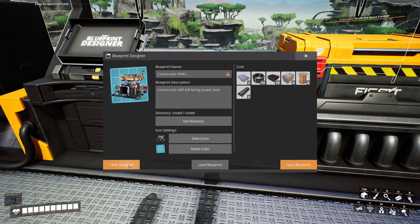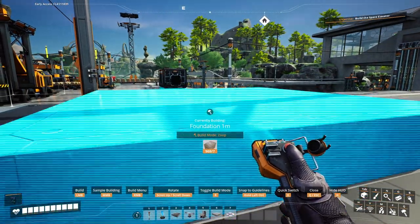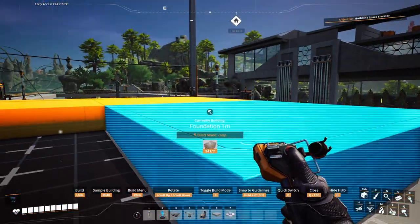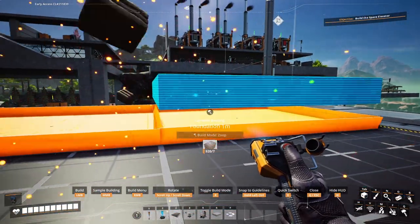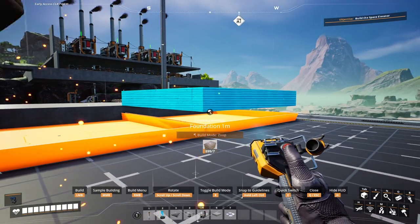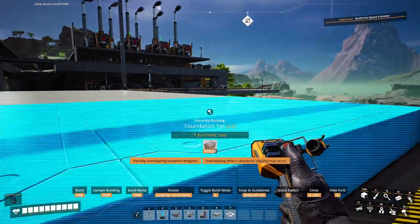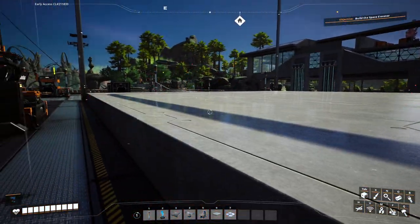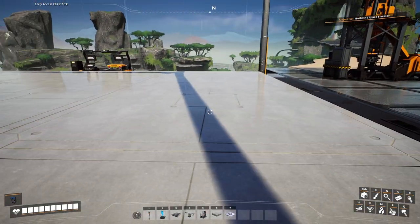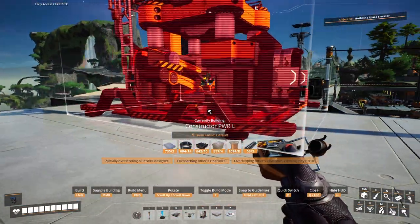We'll clear this out and go ahead and start making a foundation. What I want to make is a 4x4 grid with four constructors on each side. That would be a pretty good start because we're going to make our constructor area where we need to make our plates, our rods, and our screws. This is looking pretty good — the rain is getting kind of annoying though, I wish it would stop.